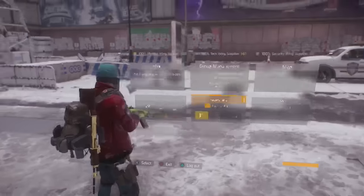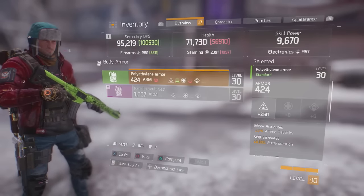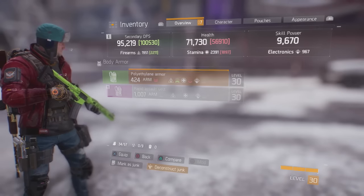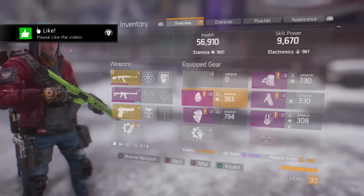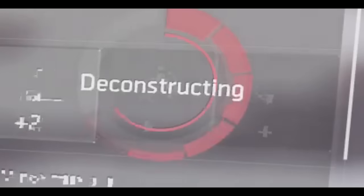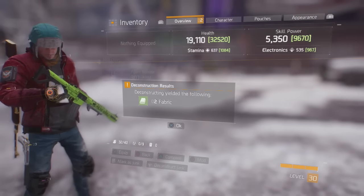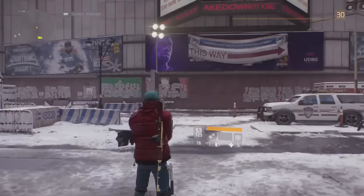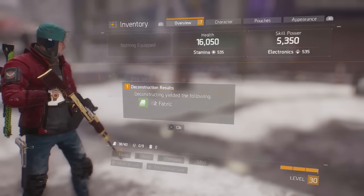Once you've done that, you just want to access your inventory. You'll now notice that you have your previous items that you originally wore and now all the new items that you're going to deconstruct. The glitch is pretty simple, but it does take a few tries to master. What you want to do is deconstruct the items we just bought — but when you deconstruct an item, you'll notice on the right there is a little red bar that goes around. When that red bar reaches the very last part of deconstruction, you want to equip the item. If done right, you will notice when you go back to your inventory there will actually be nothing selected and your character on the left will no longer be wearing that item.